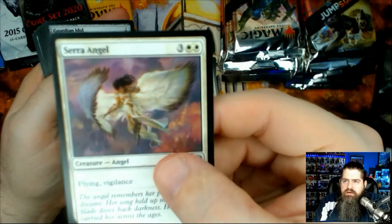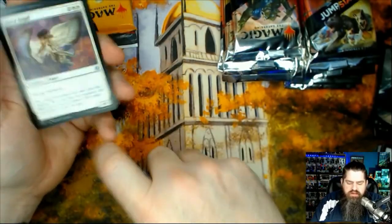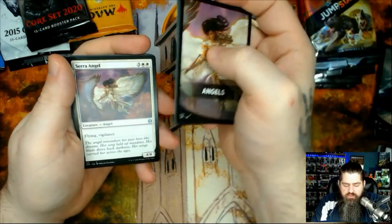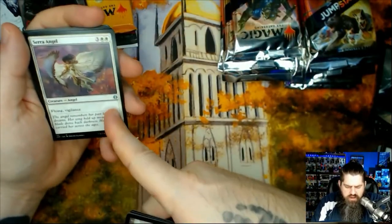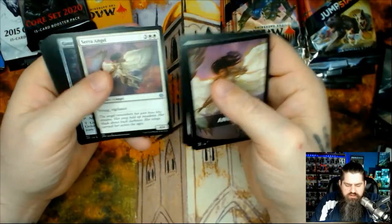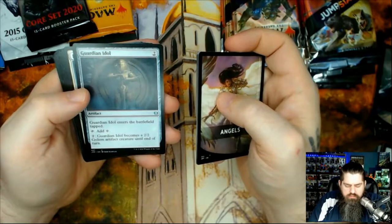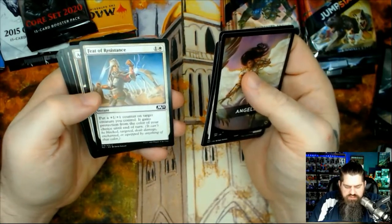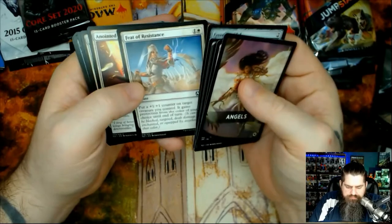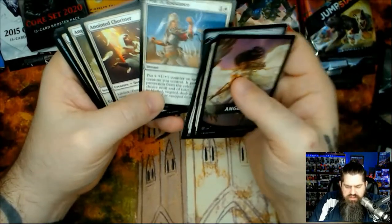Serra Angel! There she is. Flying, vigilance, four four. Guardian Idol: add one colorless mana, or Guardian Idol becomes a two two golem artifact until end of turn. Feat of Resistance: put a plus one plus one counter on target creature; it gains protection from the color of your choice. Anointed Chorister — lifelink; gets plus three plus three until end of turn with a buff. That's pretty sweet.